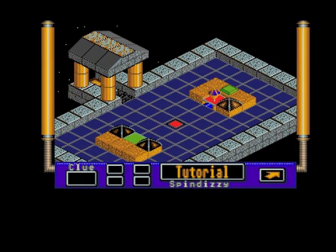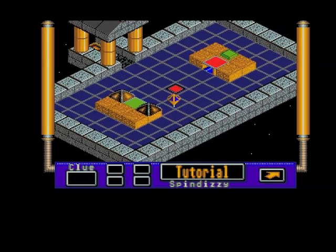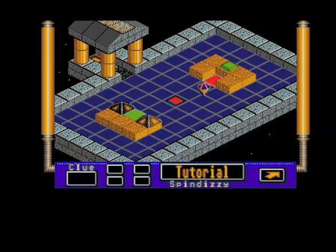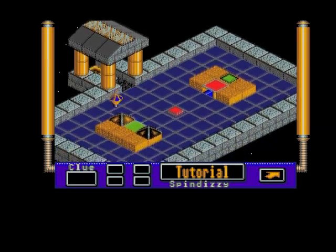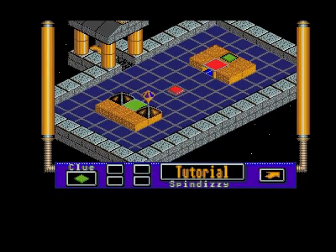Right, okay, that's what I'm supposed to do. Now I think I'm supposed to push the green. Yeah, now that's activated - now I know, I can see.